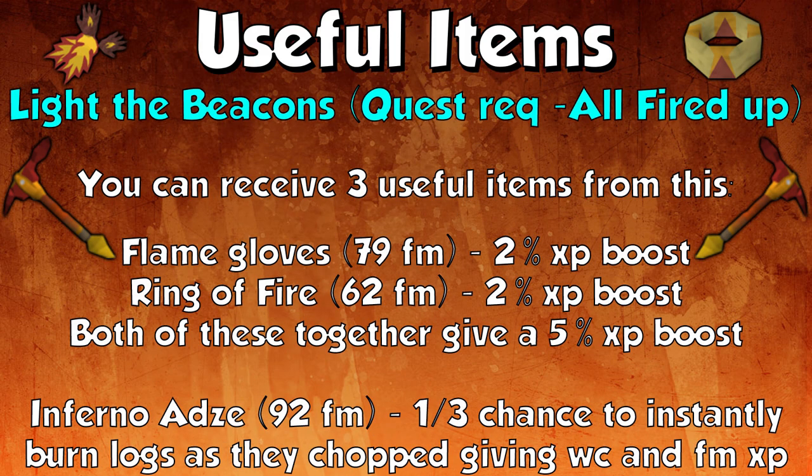Next up on the useful items is something called Lighting the Beacons, which requires the All Fired Up quest. You can receive three useful items from this. The first is the Flame Gloves, which require 79 fire making and give a 2% experience boost. Next is the Ring of Fire, requiring 62 fire making, also giving 2% experience boost. If you wear both together, they give a 5% experience boost instead of 4%, which is definitely really helpful when training fire making.